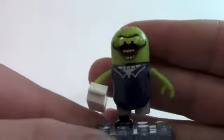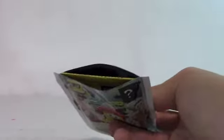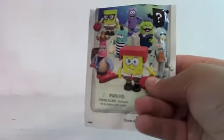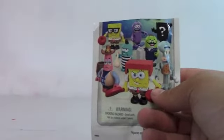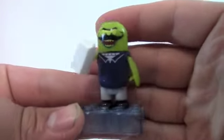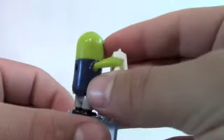And on to the third and final blind bag of the day, hoping for a complete figure that I don't already have. So I already got this opened up — it's the instruction booklet and all the characters' names and stuff. And we got another Strangler, but I'm okay with that because this one has feet. Here's a look at the Strangler — very, very cool. This one has feet, so I'm happy for that. Very cool figure. Back view on him, all that good stuff. Awesome looking figure.